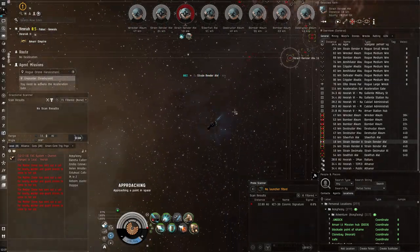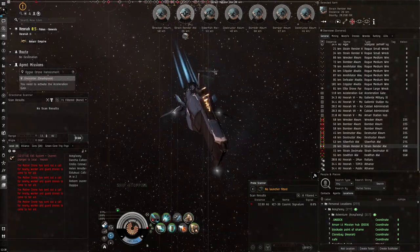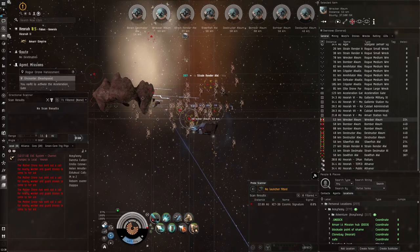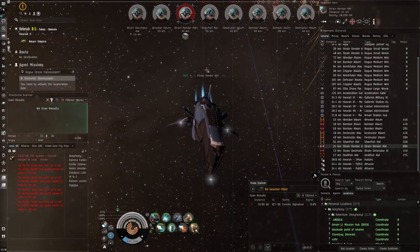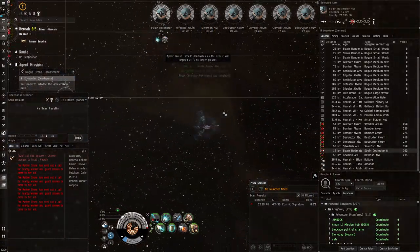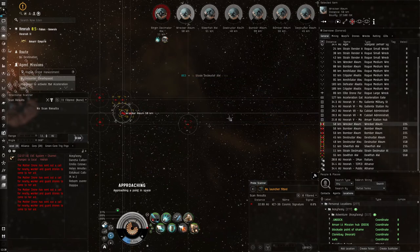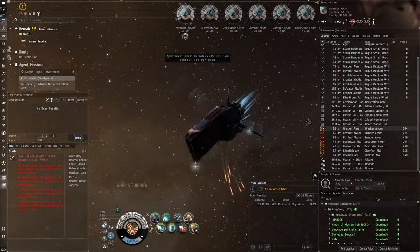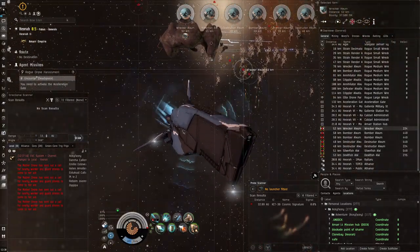A CONCORD Marauder would be really cool because it would have bonuses to every single type of weapon system — water cannons, torpedoes like we've got now, pulse lasers like the Paladin, anything. You could also tank it in any way. I imagine it'd be a bit more expensive than normal T2 Marauders, maybe 30 to 40 percent more, but not six times more expensive like the current Marshal is compared to the average Black Ops battleship — that's just ridiculous.